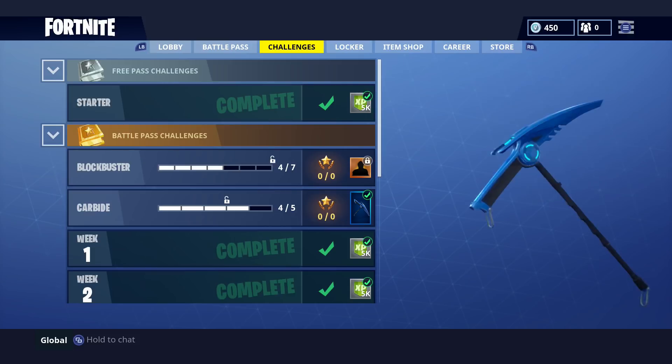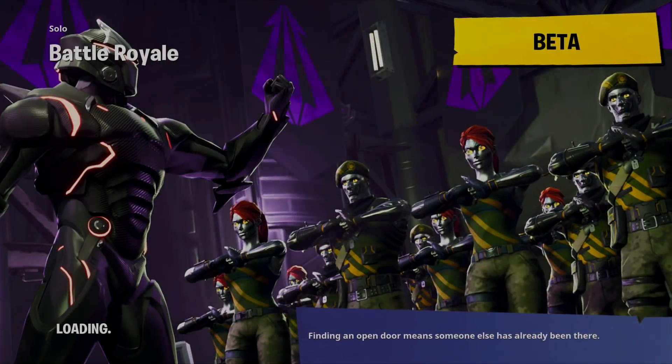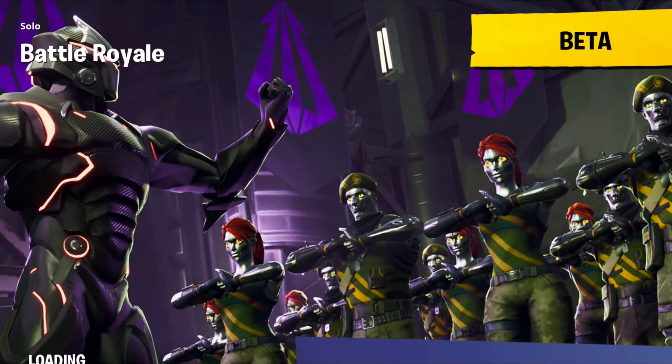You need to complete all the Week 4 challenges in order to see the Battlestar. Once you complete all the challenges, you'll unlock a new loading screen blockbuster, and you will see exactly where the Battlestar is located.